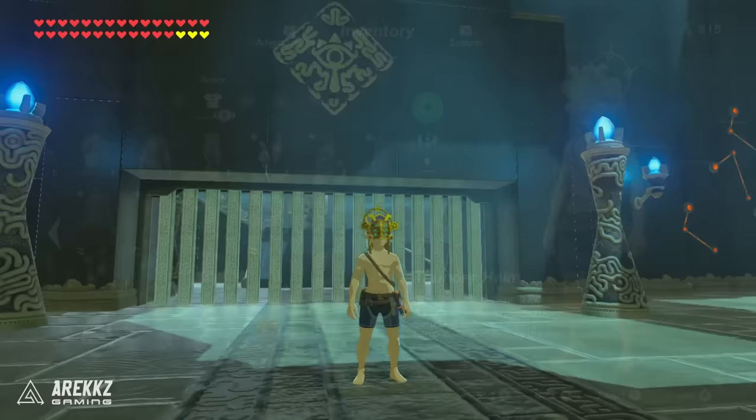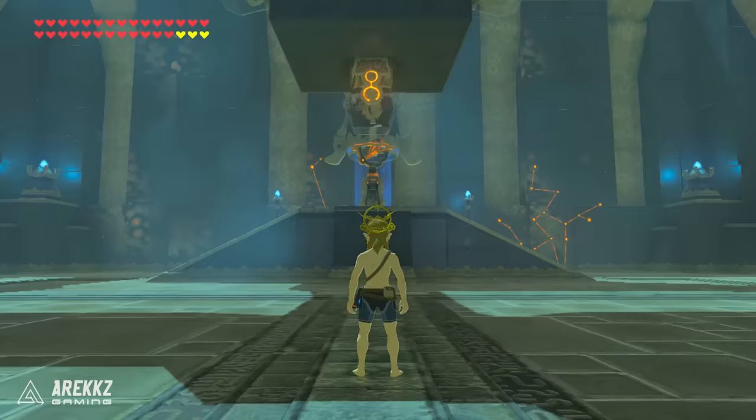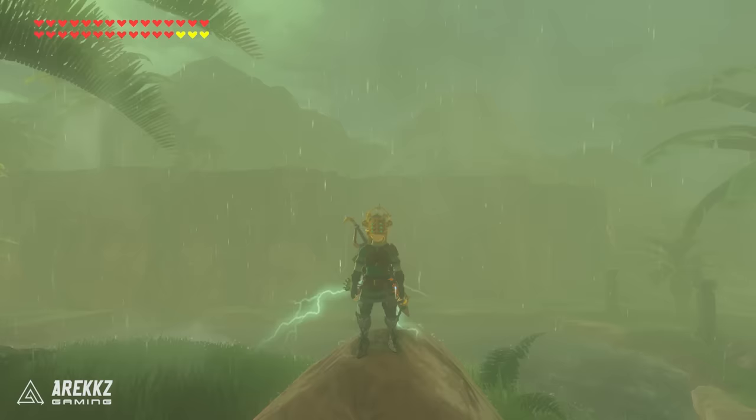And then finally there is the Thunder Helm. This comes from the side quest Thunder Helm — you have to complete four specific missions in Gerudo town and Riju will then give this to you. This makes you completely lightning proof so you can be struck by lightning storms. Pretty handy.